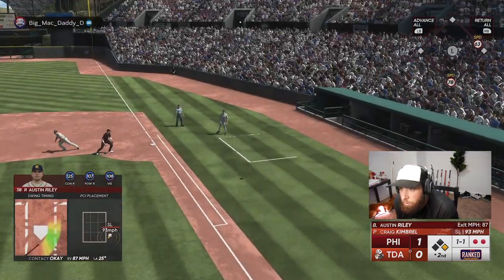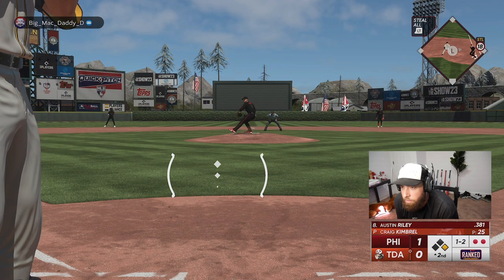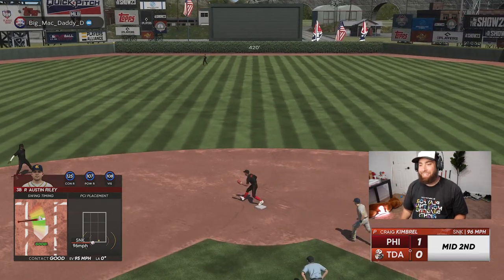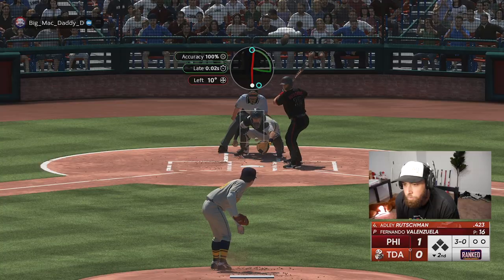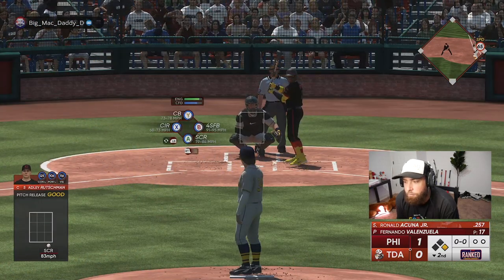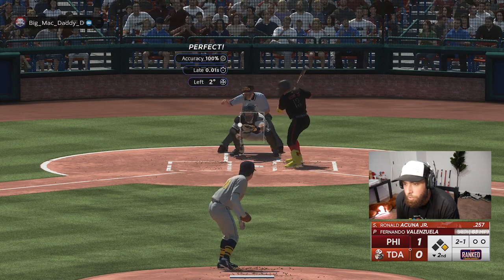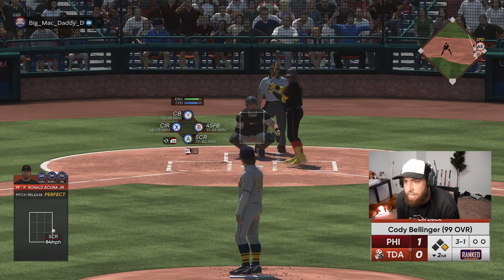That was a really good slider — now he's ahead of us 1-2 again. Sinker — we hit it hard again. We're all over Craig; I hope he tries to squeeze a third inning out of him. A leadoff walk — that is like a kiss of death. Really good pitch. I need you to hit a spot here — after the walk, it's 3-0 on Ronald.